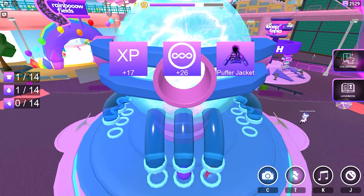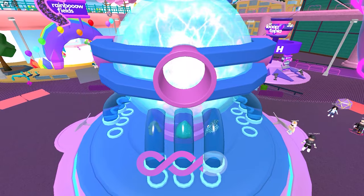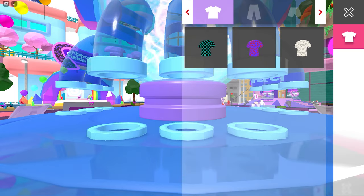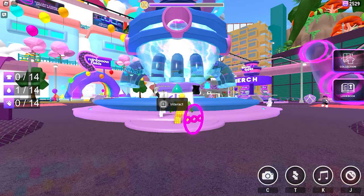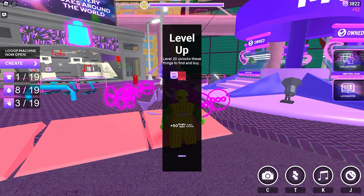Another way to gain XP is by recycling the shirts and pants that you create. Click Create first to make a pants or shirt of your own design. You can get the materials while collecting orbs. Once you have enough shirts and pants in your collection, recycle them to gain XP. Once you reach level 20, you'll unlock the badge and the free UGC item.